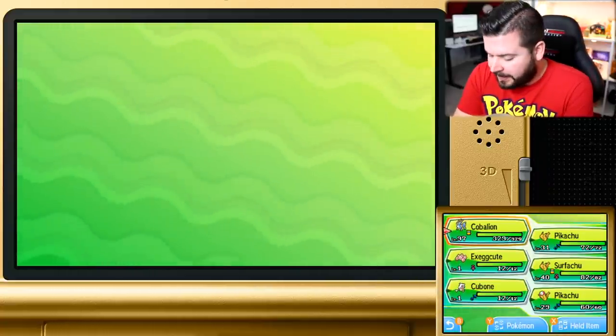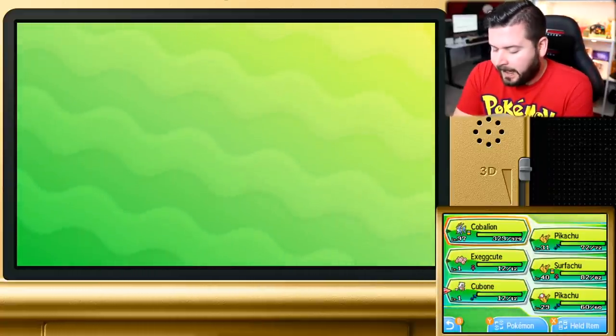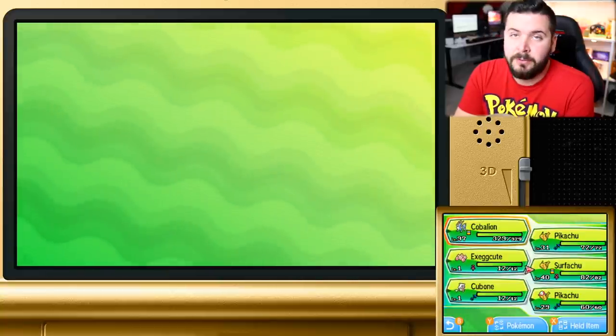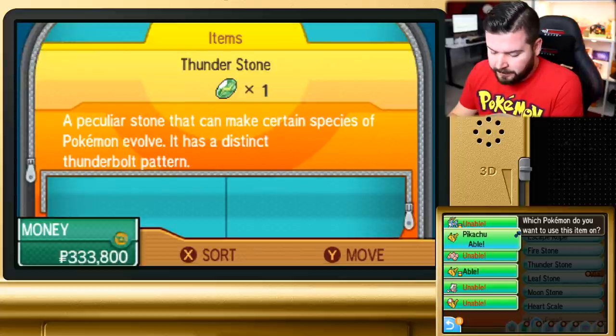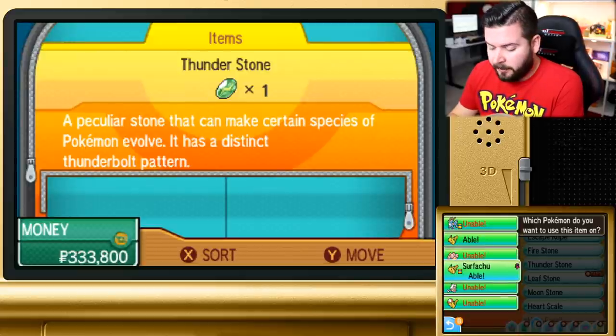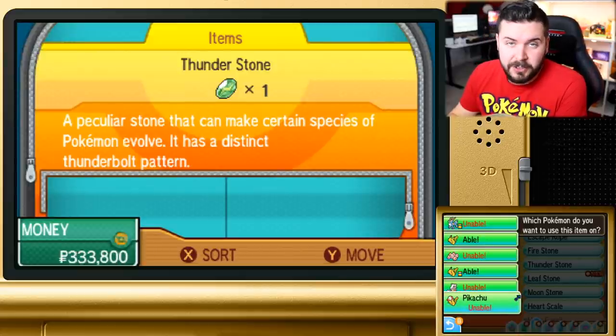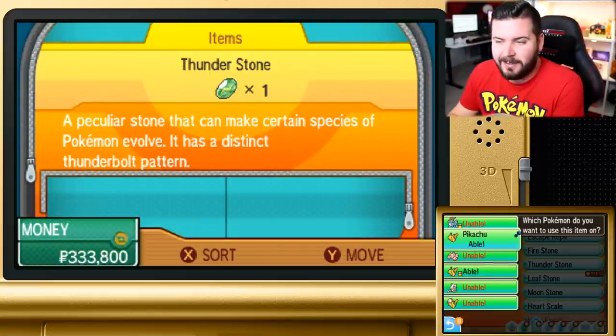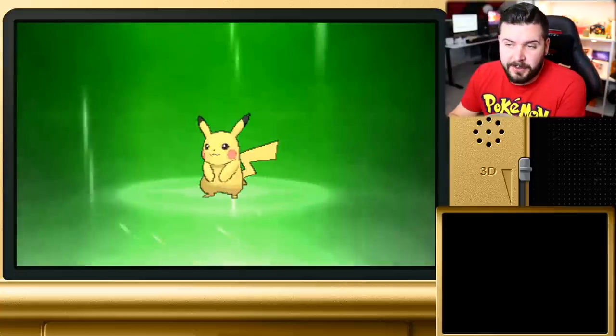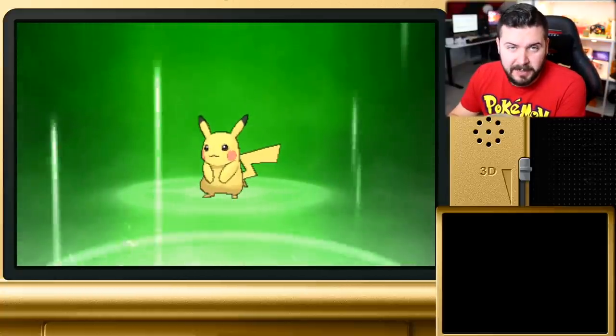The first point we're going to go into detail about is how to evolve these Kantonian Pokemon into their Kantonian evolutions. If you take a Thunderstone and drop it on a Pikachu — by the way, the Cap Pikachus cannot evolve under any means whatsoever; it says it won't have any effect, as opposed to Pokemon Yellow where Pikachu would hit it out of your hand — if you use a Thunderstone on a regular Pikachu, you're going to get yourself an Alolan Raichu.